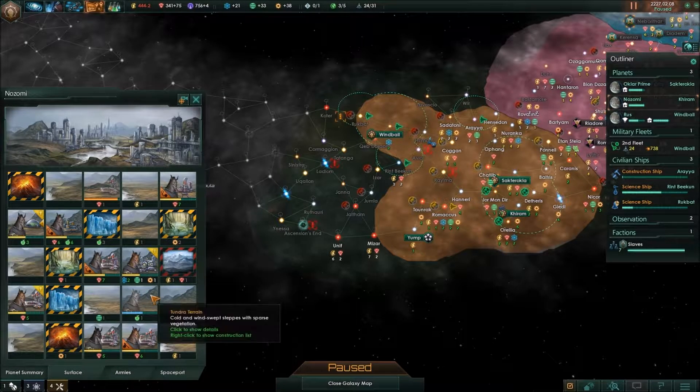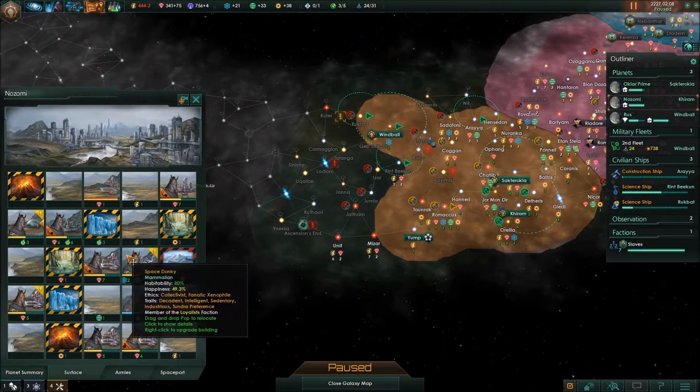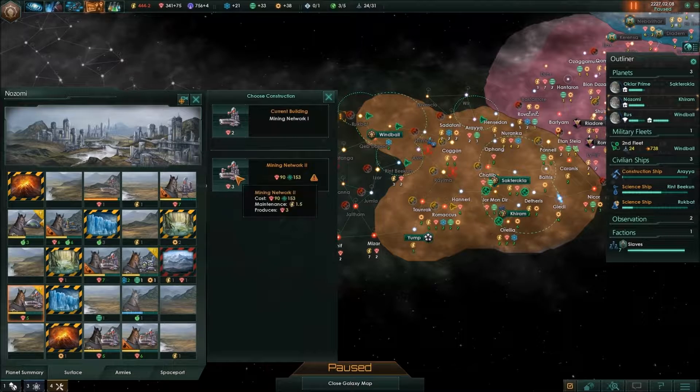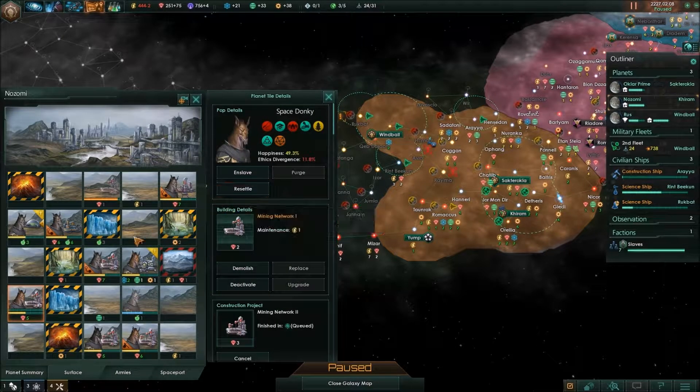We just recently got the mining network 3, so let's upgrade. We have a lot here — we have three, and we're building one more, so we have four actually. No, that's a science station, by the way.